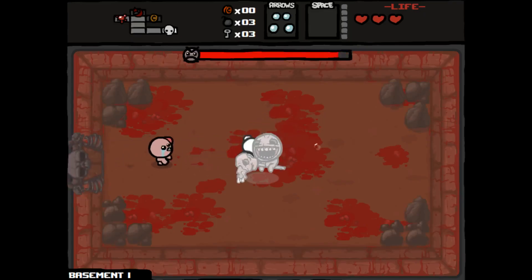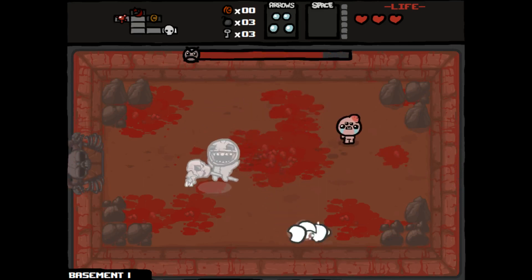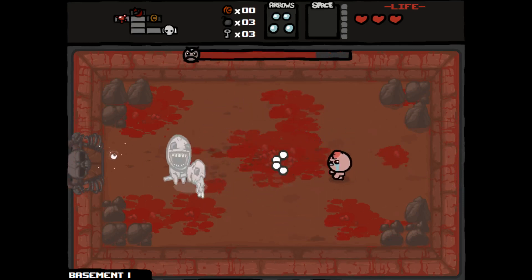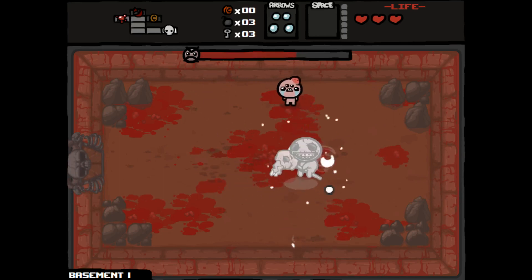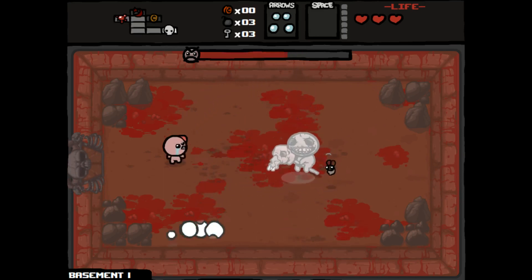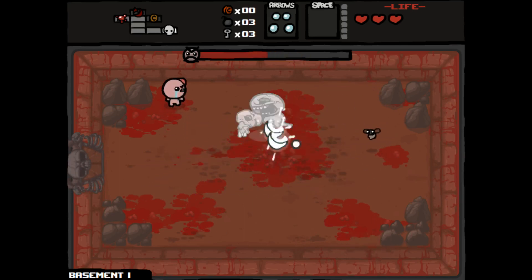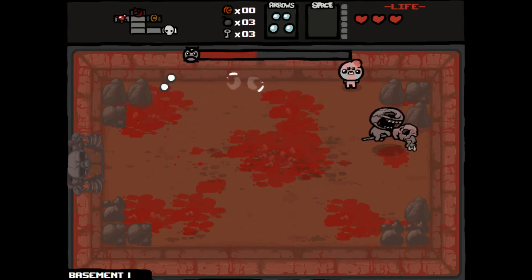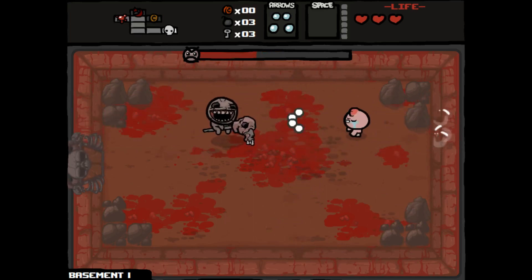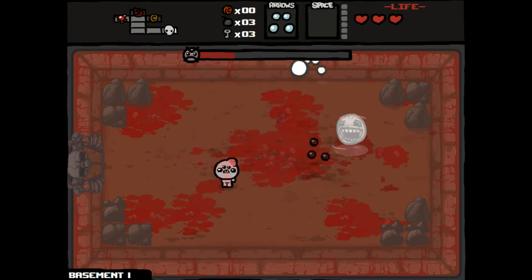We got our first boss. It looks like we're also getting a slowing effect on our tears, which is nice — actually helps on a boss like this. Things we want: normal stuff — some tears, some health. Tears up would actually be really helpful here because we're firing four tears at once but don't have a very fast fire rate.